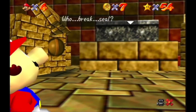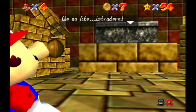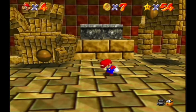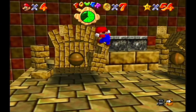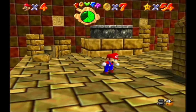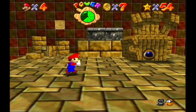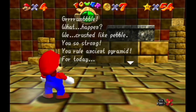The pyramid speaks: 'Who walk here, who break seal, wake ancient ones? We know like light rumble, we know like intruders - now battle hand to hand!' These guys I can't really see because my camera's being cattywampus. I have to hit each of these guys three times and I don't even know how many times I've hit them each - probably two times on each. Yeah, he's dead. Yeah, now you're dead, bud. 'Rumble - what happened? We crushed like pebble. You so strong, you rule ancient pyramid for today.'